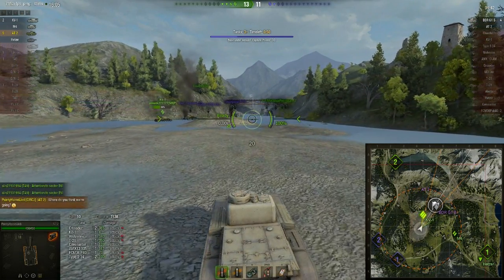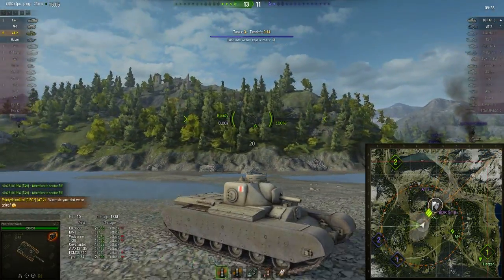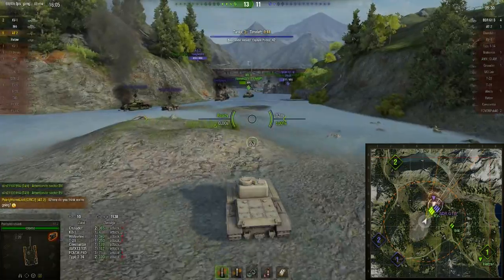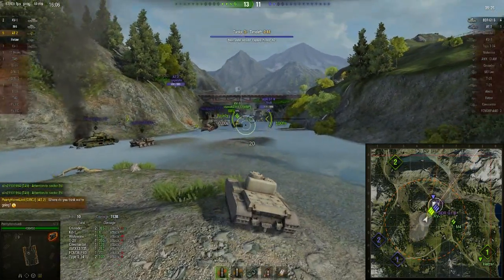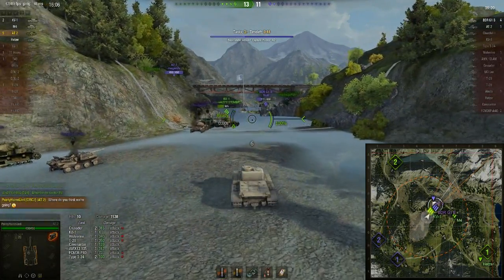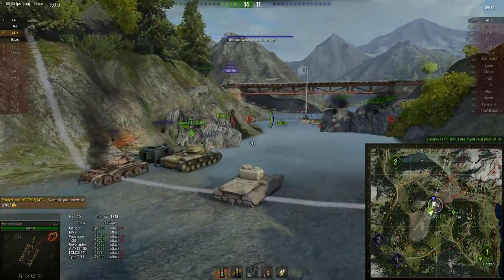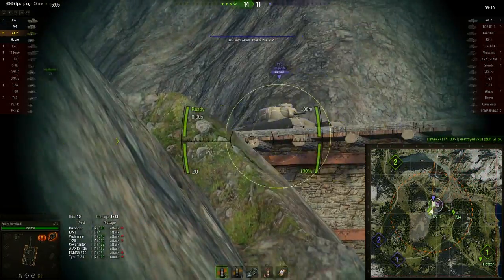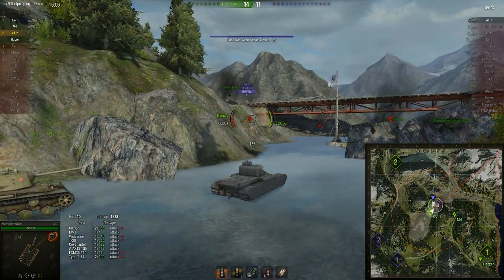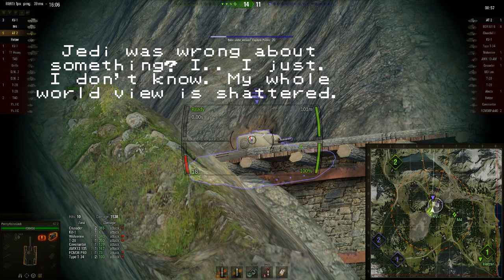There's an AT2 up top on the bridge area somewhere. The damaged BDR is in the cap, and I'm just checking that the AT2 isn't going to come from the side. BDR has got a nasty gun — he can potentially kill me in three shots and there's no guarantee I could kill him in three shots — but there's two of us. It's moot anyway, the KV-1 kills him. So here we go, enemy AT2. KV-1's a bit wary and it's also a derp AT2. Our M4 has got him occupied. It's a derp — that accuracy.